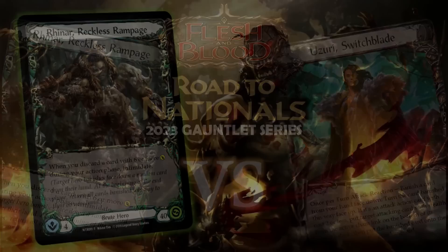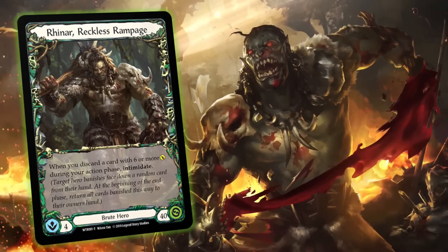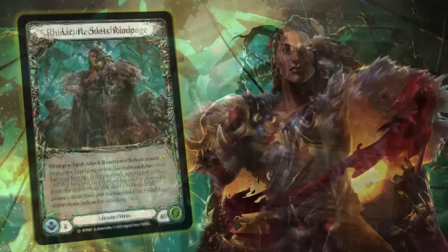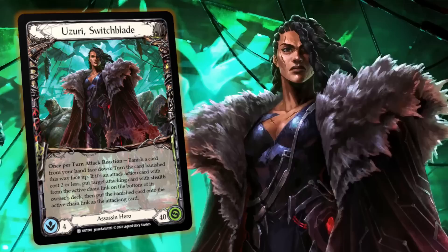Reinar will be aiming to take advantage of intimidate, removing potential blocks from his opponent's hand and either punching through damage or forcing non-optimal blocks. Reinar will apply pressure and block until he can set up a Blood Rush Bellow turn coming in for a truckload of damage.